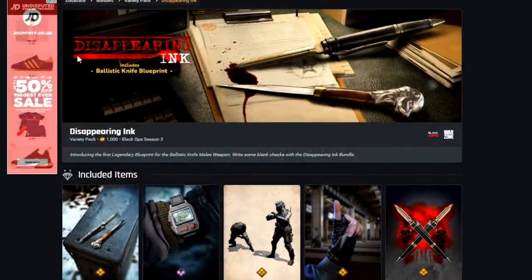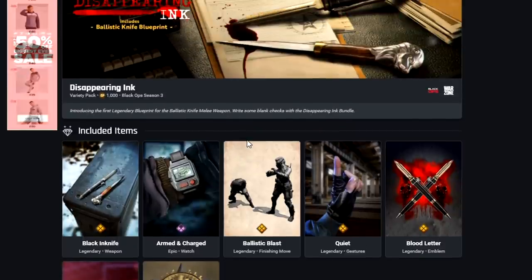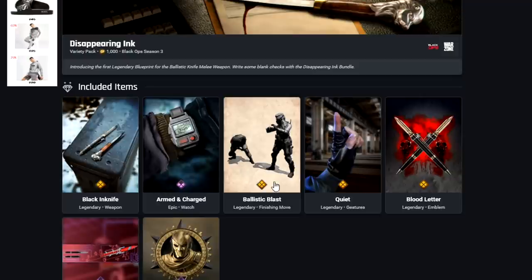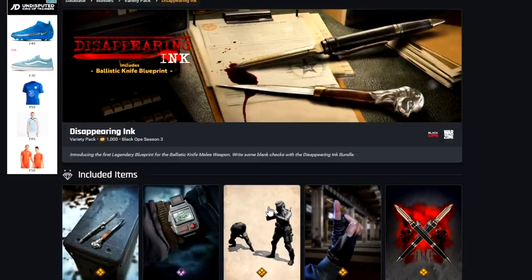Disappearing Ink has come up, but I'm pretty sure this one has been out for ages. We've got the Ballistic Knife blueprint with a finisher move. I've seen this in-game before, so I'm not sure why it was on there.